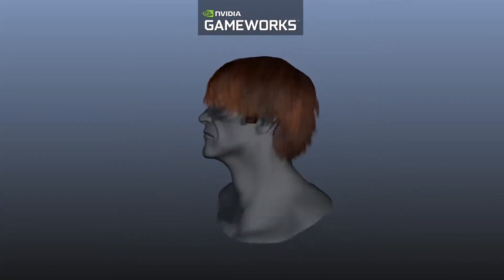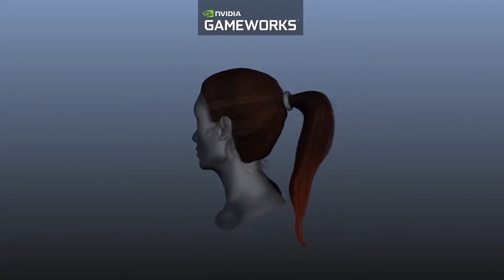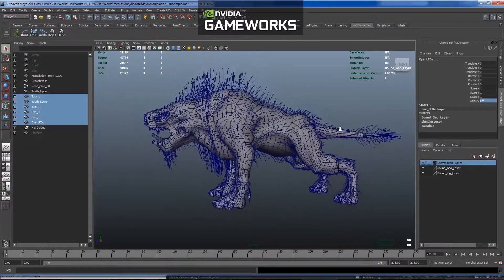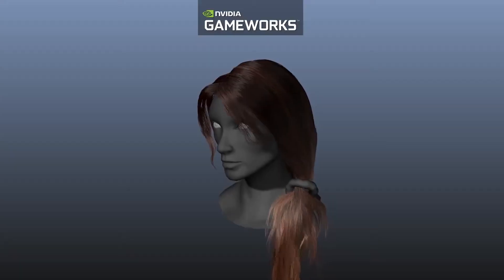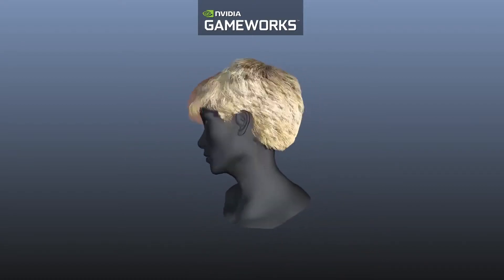The release contains a variety of sample assets that let artists create completely different types of hairstyles. The improved authoring pipeline allows artists to quickly iterate on their assets. The grooming pipeline works in combination with third-party tools available for both Maya and 3ds Max. The groom is exported via guide curves and growth mesh to the HairWorks viewer.